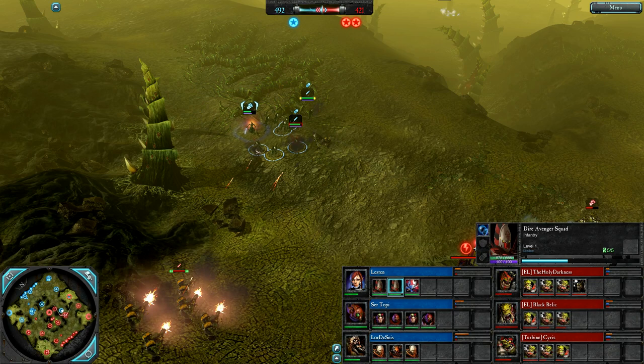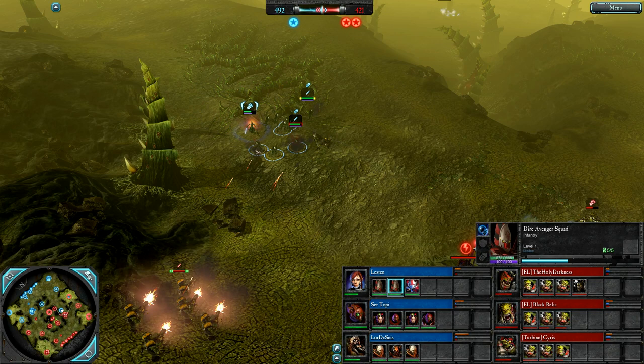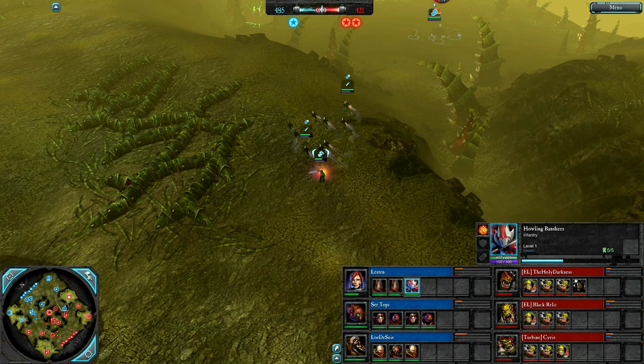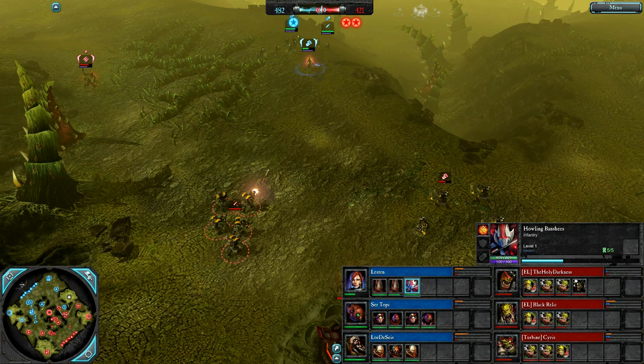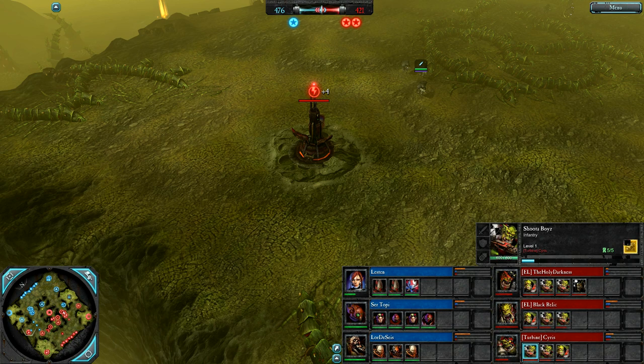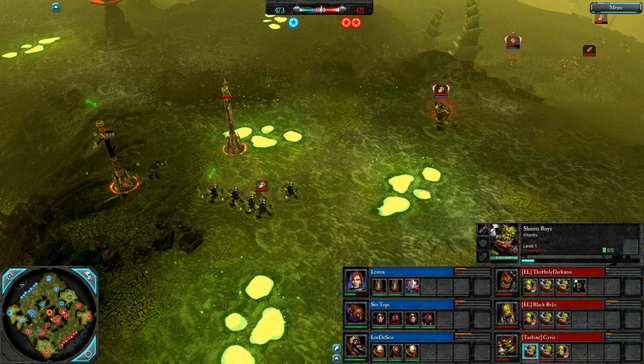Eldar have the potential to be fantastic on this map if they can get their webway gates going — and their general mobility, as you can see, with both Dire Avengers using fleet. The Farseer also begins with the fleet ability. Banshees will also have their fleet now with Aspect of Strength. Cyrus is pouring piercing DPS on the Farseer, forcing her to back off — I think she's waiting for those Banshees to finish capping that contested power. Only two contested powers are really important on this map. Even if you don't get the generators up, if you just keep them noted and defended, it can make a difference over time.